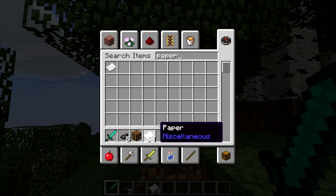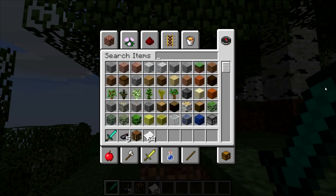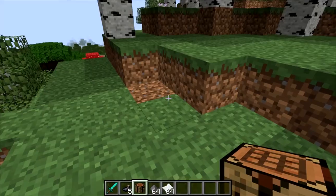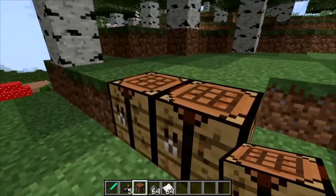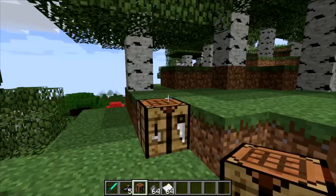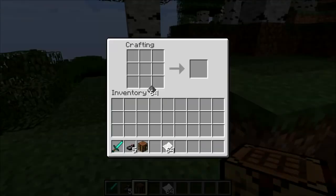You will need a lot of paper — get 64 of these. You will also need gunpowder, so get 64 of those too. You will need a ton of these. Now what you gotta do is place the crafting table — just one crafting table, you don't need to place a bunch of them.